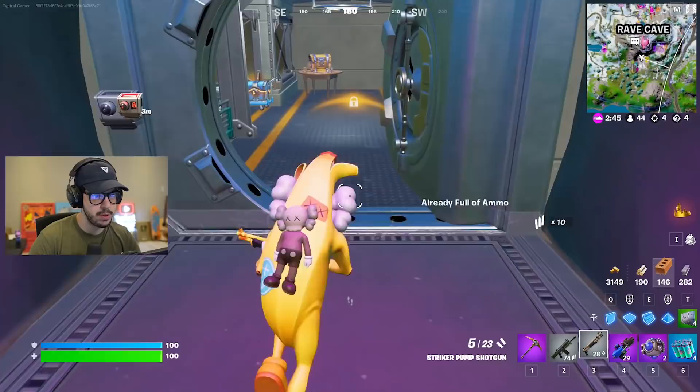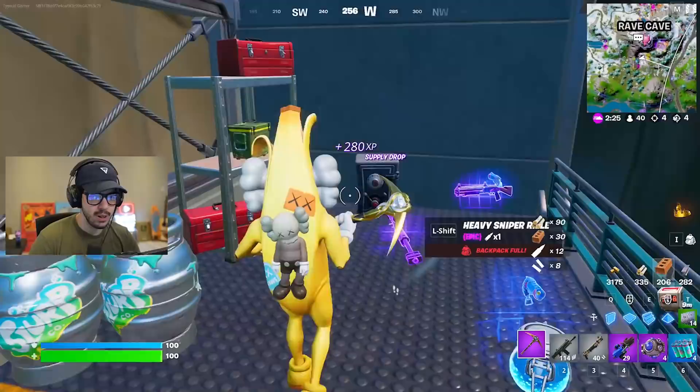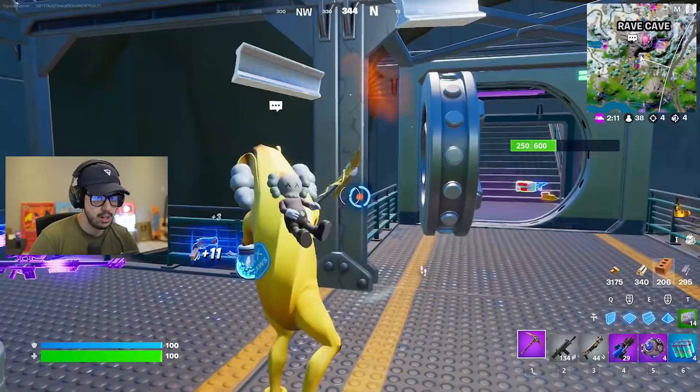I hear people fighting. I'm going to go ahead and armored wall that so nobody can get through. A rare chest — come on, gold weapon. Purple. It had to be purple. Okay, we got a couple more shots at this. Supply drop, please. Purple again. You can't give me three purples, can you? It's three purples — what? What are the odds of that? That has to be super, super low.